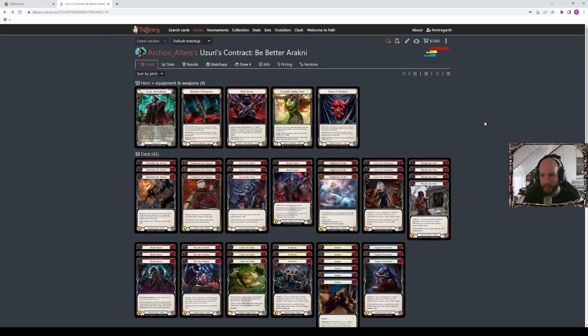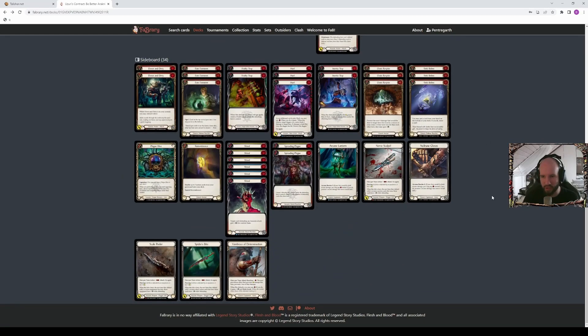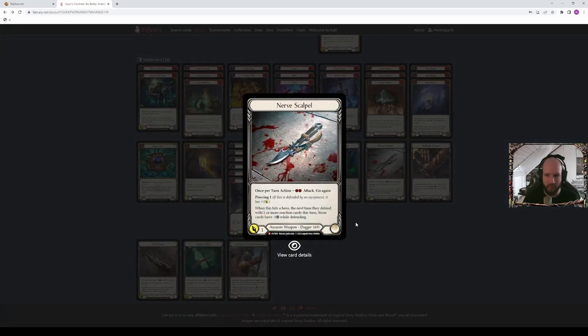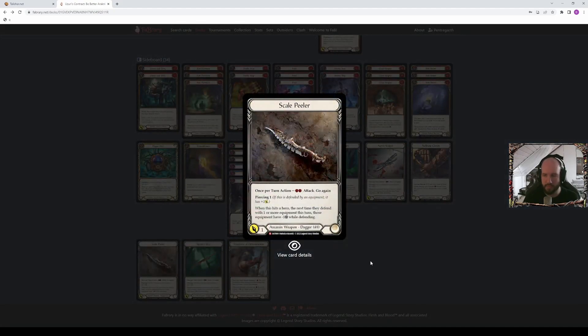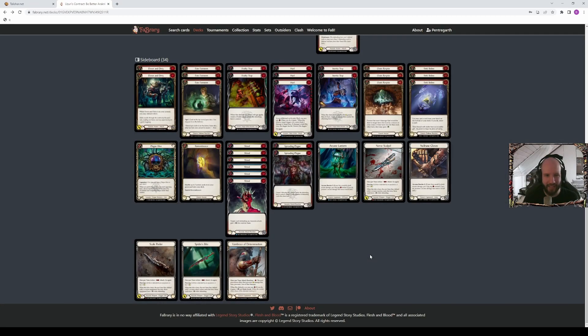Moving to the equipment sideboard choices — the daggers in the sideboard are obviously matchup dependent. The standard loadout would be Spider's Bite and Nerve Scalpel. Occasionally you'd swap in Scale Petal for certain matchups. Into Dromai, they have so many non-attacks that Spider's Bite is kind of iffy to connect, and Scale Petal can be a bit awkward sometimes.